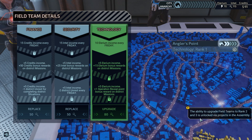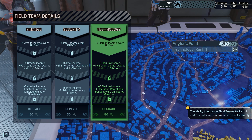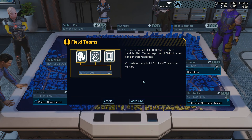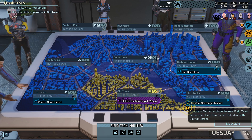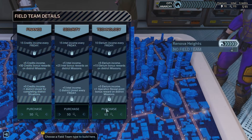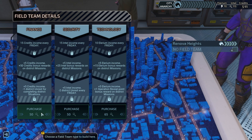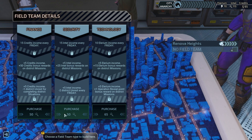And then we have to unlock the ability to upgrade them. So we do have some Intel, and you can build field teams. Each one beyond that is 50, except 65 because it's the same type. It seems like we want to get our income up right away. So maybe we build a security team somewhere. Field team abilities are now available to be used on the city map.